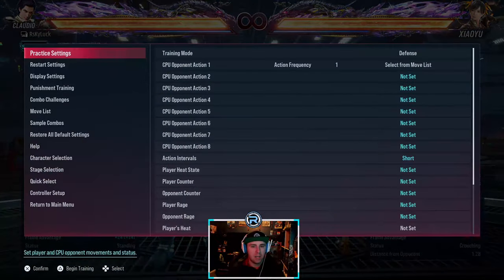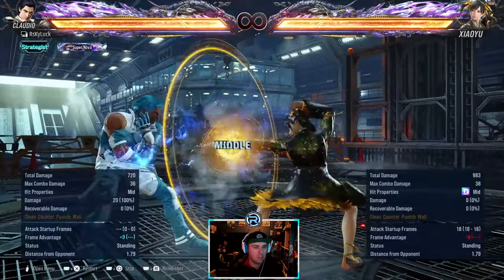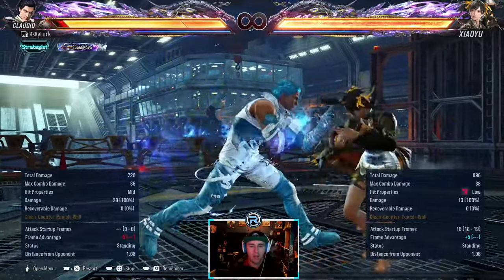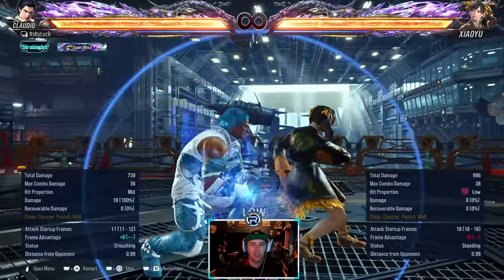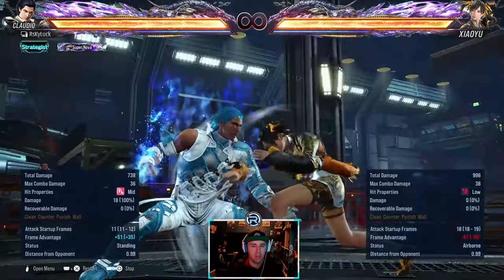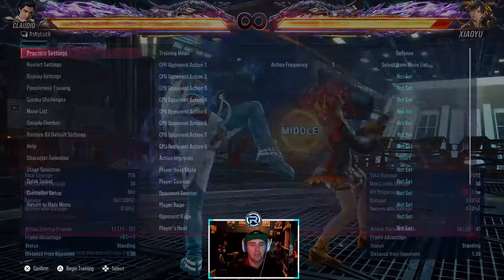You need to stay ducking if you block that low-high - if you block it, stay ducking. In AOP she has a mid. Down back - this is minus 8 and she can do a parry after it, so this is a safe low - you can't punish it because she can parry after you block it. You want to low parry this if you have a read. It's plus five on hit so it is her go, but it's a safe low.